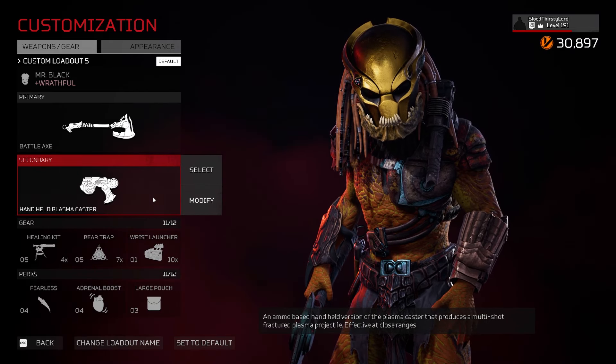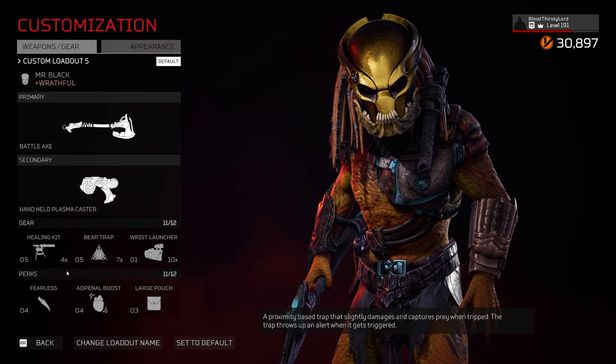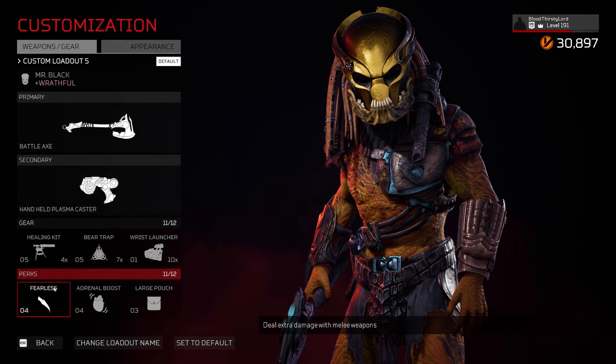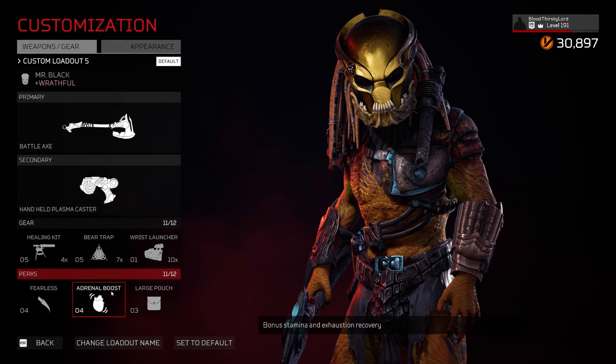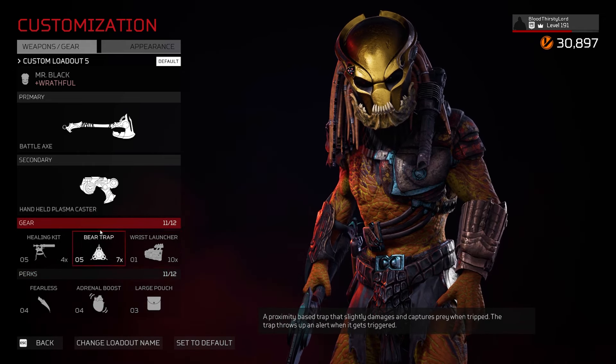We also have a handheld Plasma Caster to help in weaker fights, a Healing Kit, Bear Trap, and Wrist Launcher as our gear of choice. Our perks are Fearless, which increases melee damage, Adrenal for better movement during gameplay, and Large Pouch to increase our gear usage.